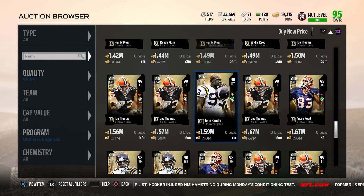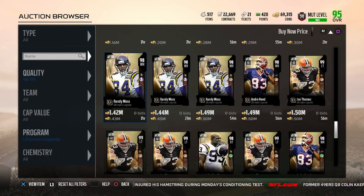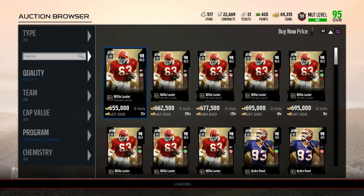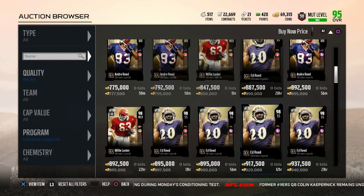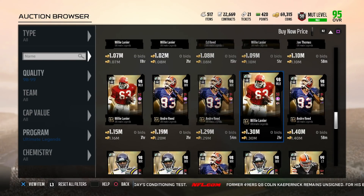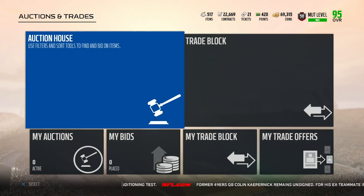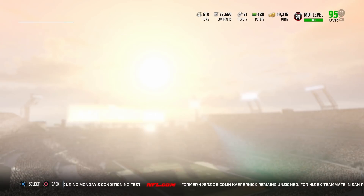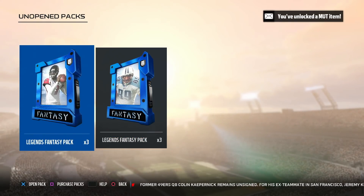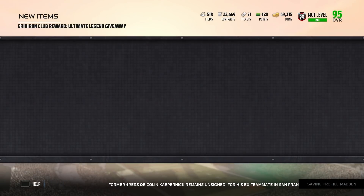I know they came out with another card - I think it's Will Shields - but he's not showing up here. Let me refresh the page real quick. No, I don't think he's up here yet - nobody's pulled him yet. But that Joe Thomas and that Andre Reed - if I pull any one of these three I'm good. I really want Andre Reed. We're gonna hop into these packs and see if we can have the same pack luck we had earlier this week when we pulled Dak Prescott.